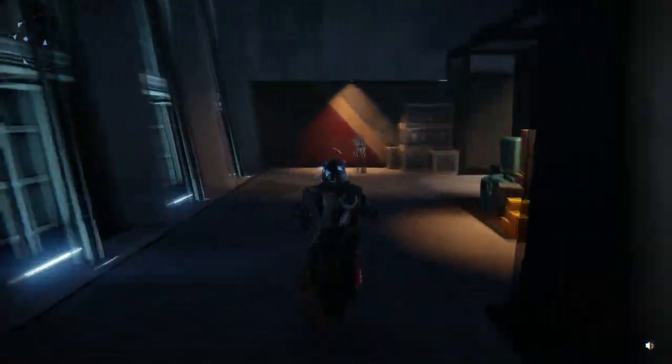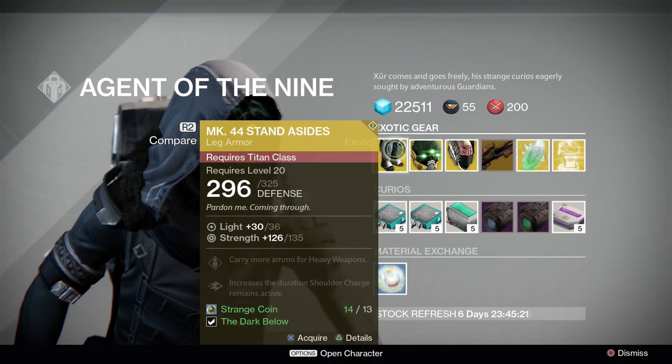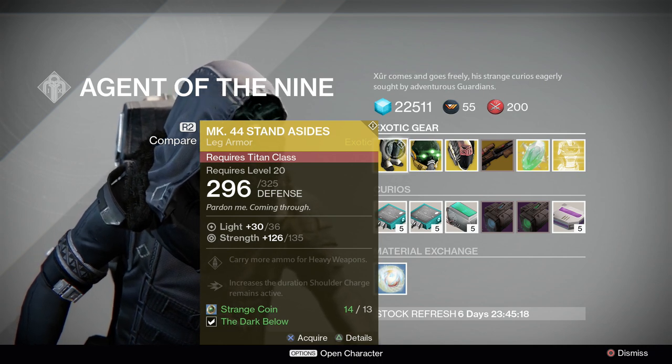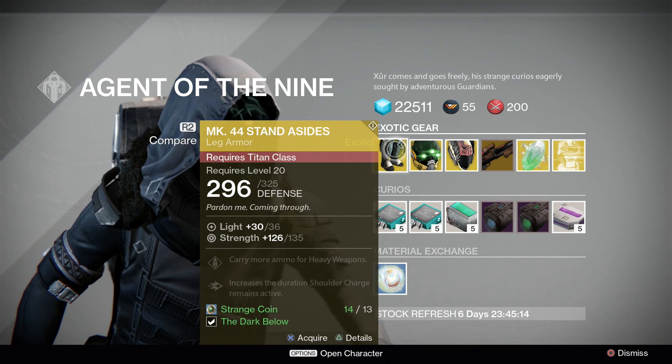If you want to find Xur, all you have to do is head over to the Tower Bar. Today we have the Mark 44 Standasides: 126, upgradable to 135 strength. Kind of a middle stat roll there.